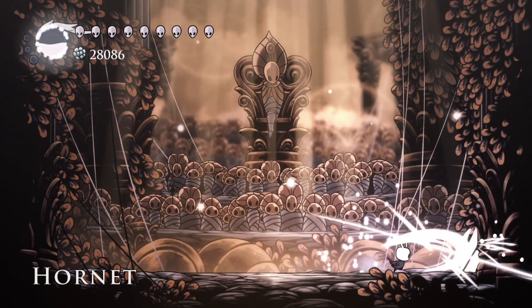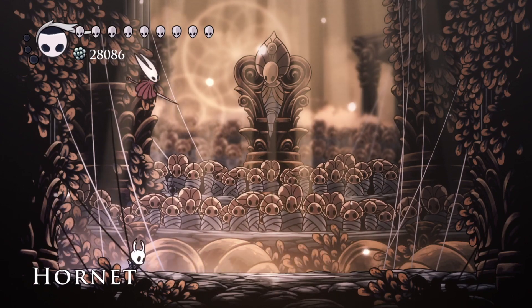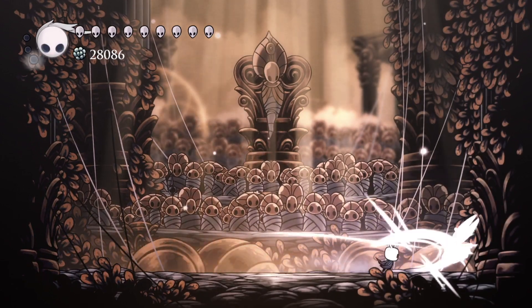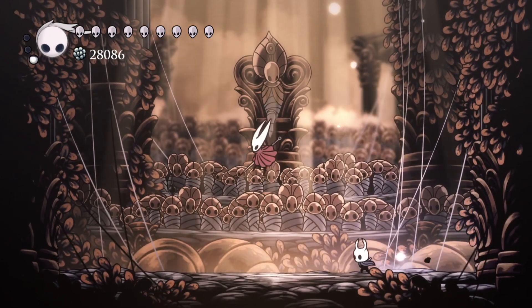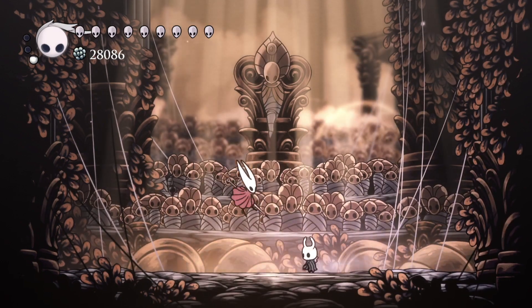Hornet is one of my favorite bosses in the whole game, but she's not really one of the most difficult ones. Pretty much what you have to look out for is whether she's coming with an attack on the ground or up in the air. If she's going from the ground, you jump — they're often telegraphed very clearly; she'll do a little shout before she does it.